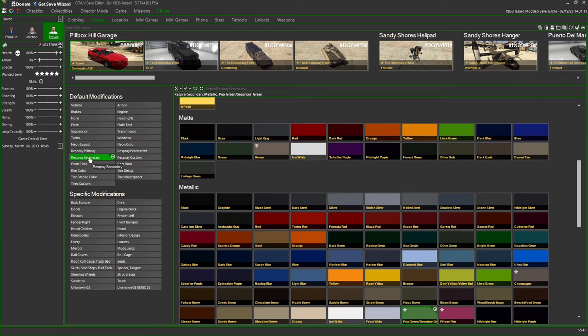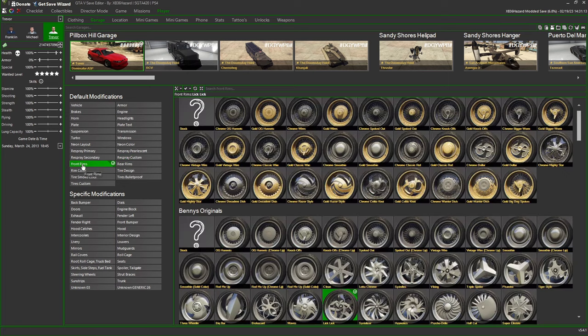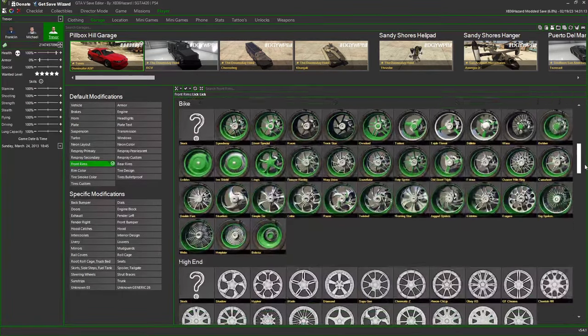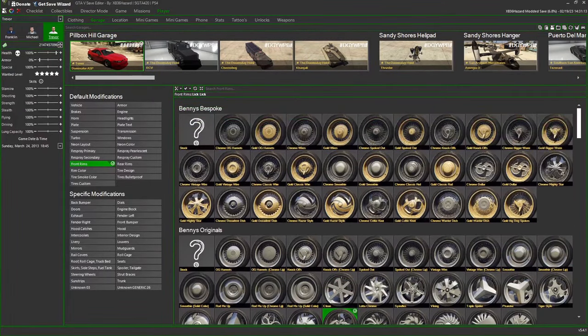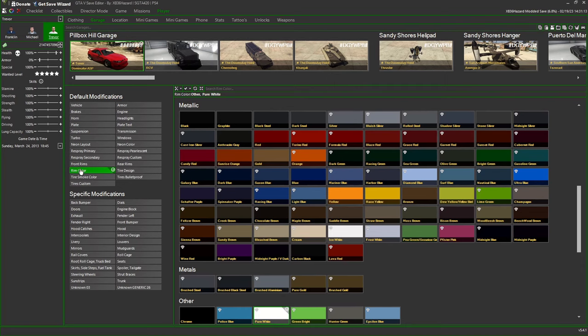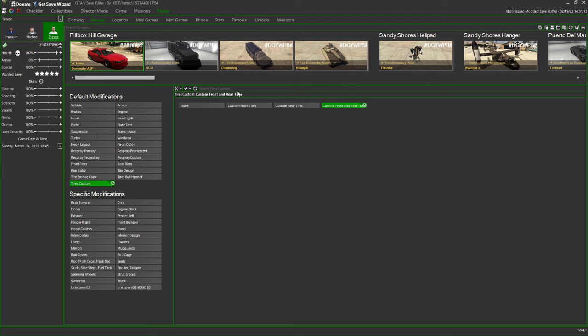Primary, Secondary, Pearlescent, and Custom — we're going to come back to these four in a little bit. Front Rims — this is where you pick what kind of rims you want, whether that's Benny's, V-Spokes, Originals, F1 wheels, or street wheels. Rim color we'll discuss when we talk about painting the car. Tire Smoke is automatically preset to Patriot Smoke — you can change it if you want. Tires are already preset to Custom Front and Rear, so just don't bother with that. Next column we've got Armor — once again preset to 100.